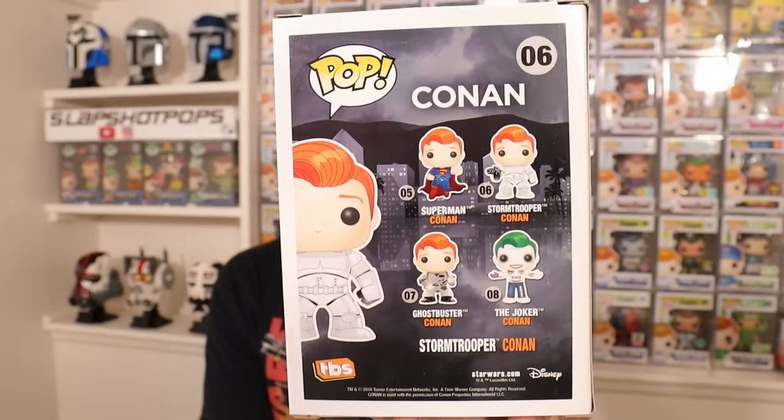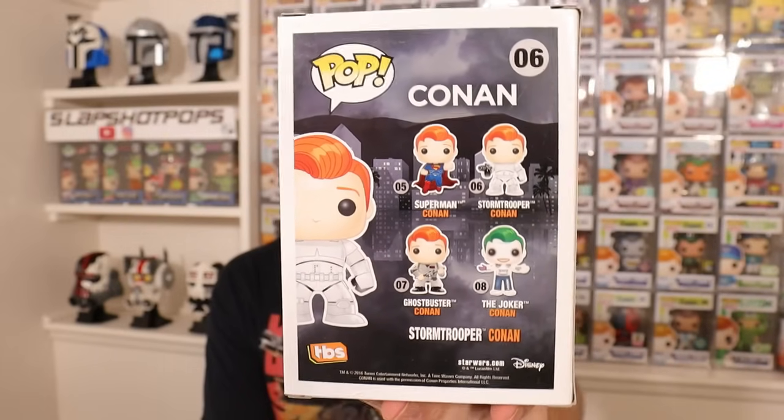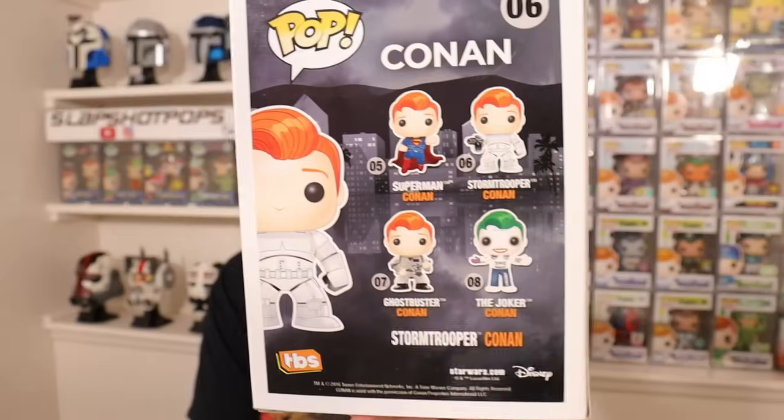Conan is the TV show host who had his show for a while — it recently just ended. They actually used his character like Freddy Funko, so what Funko would do for San Diego Comic Con every year is come out with a couple different versions of Conan dressed up as various characters. In this particular wave for SDCC 2016, they had Stormtrooper Conan, Conan as Superman, Conan as a Ghostbuster, and then the Jared Leto Joker — that year the first Suicide Squad movie came out. This is a great pop and it looks to be in immaculate condition. I already have this one, so this is definitely one we can slide into our upcoming Star Wars show.